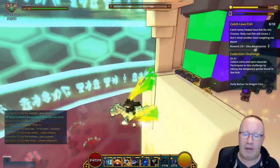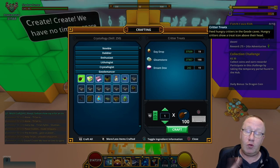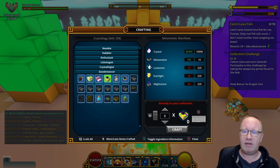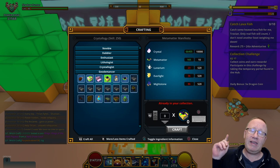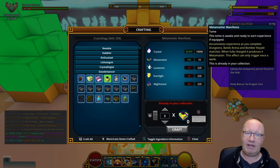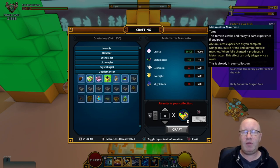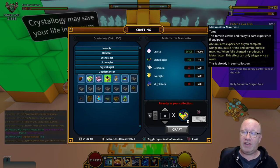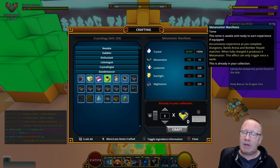There is one other method. If you've leveled all the way to the top of the Crystallogy Workbench like I have, the only other guaranteed way to get metamata is to craft the Metamata Manifesto. The downside is you have to put 10 metamata into it before you can craft it, which means you've got to grind for about three weeks before you get any metamata back.